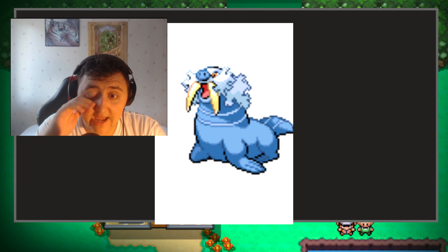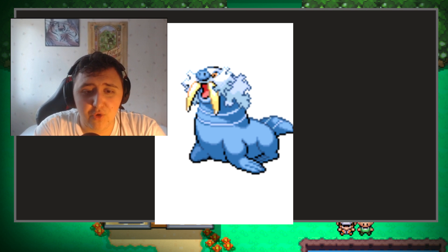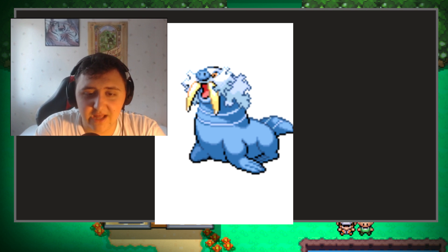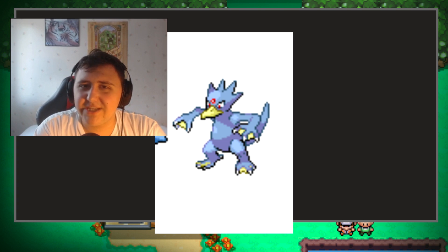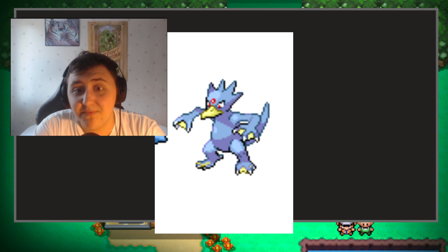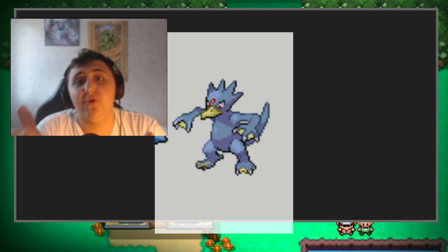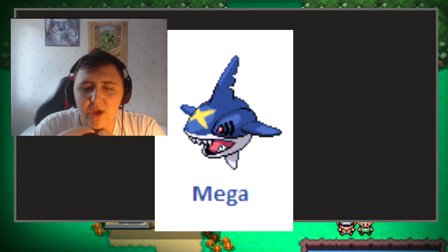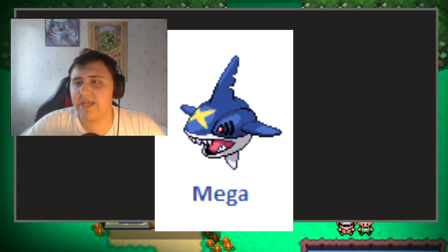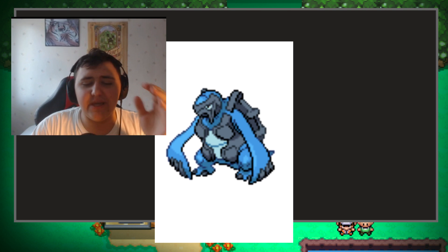Another Pokemon that I'm a huge fan of. Of course, this Water team is just a dream come true — it is perfect. So you're running Walrein, which I personally love. Then you've got yourself that homeboy Golduck coming in strong. I still don't know why Golduck hasn't gotten a Mega Evolution or an Alolan Form. Something needs to happen to Golduck. We also do have a Mega Sharpedo, so yes, a Mega Sharpedo is going to be roaming the seas.